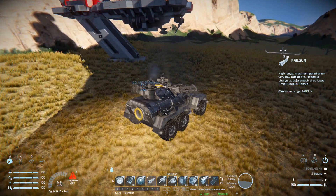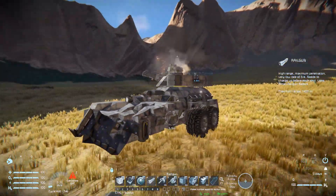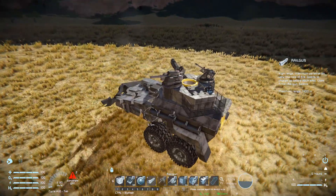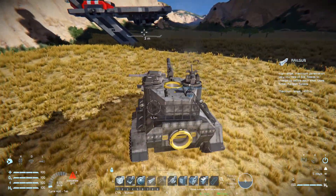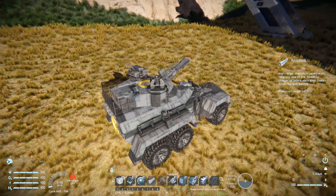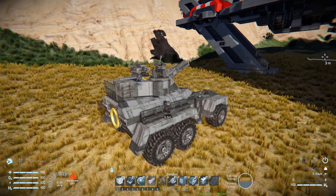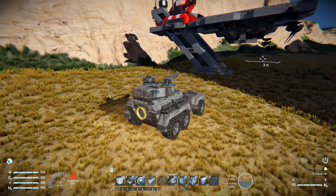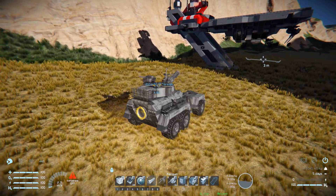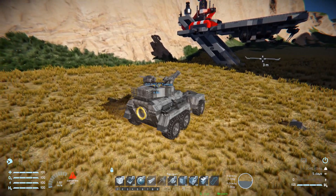We're hanging on by a thread but I am very impressed with what this update has done for small blocks — absolutely incredible. Yes, we lost a bunch of wheels at the front and a lot of blocks, but at the end of the day we are still operational and still firing our guns. That is the full force of the HAC-01 Tortuga heavy armored car — it does a bang-up job against an armored base. If you're looking for something to assault a pirate base there'll be a link in the description below. See you in the next video!